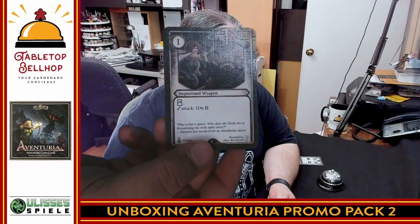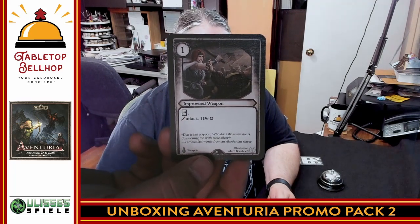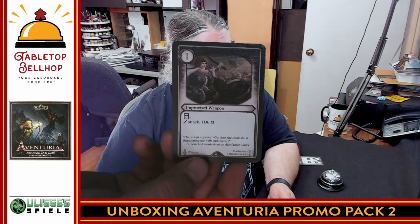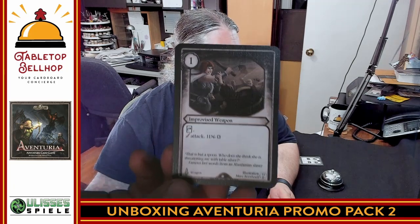On the top of each promo pack is a card showing what's inside — not going to worry about that. The first card is Improvised Weapon: tap to attack for 1d6, a melee weapon. Overall it's decent, but if you play a magic user or someone without a melee basic attack, this is a great way to add a second attack every turn. It is the lowest-level weapon so most people should have room for it — looks great for non-melee characters.